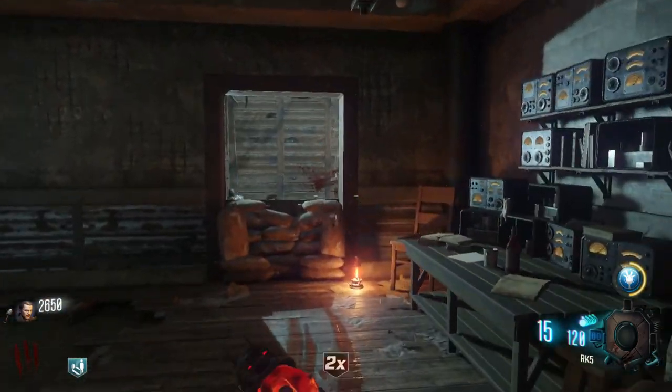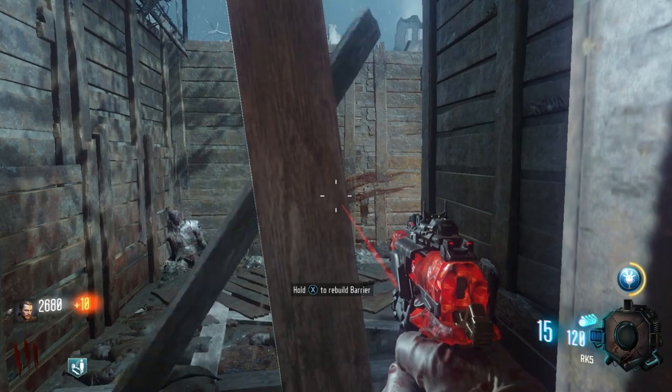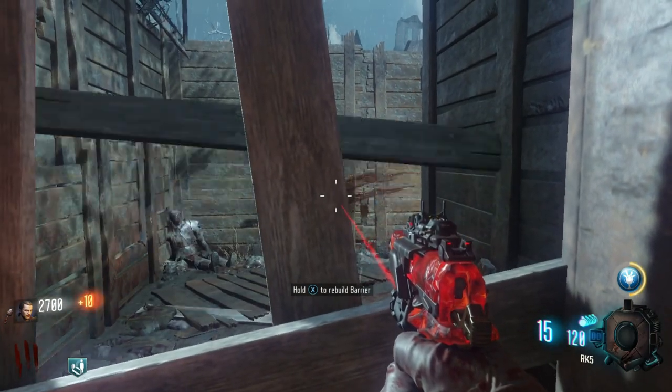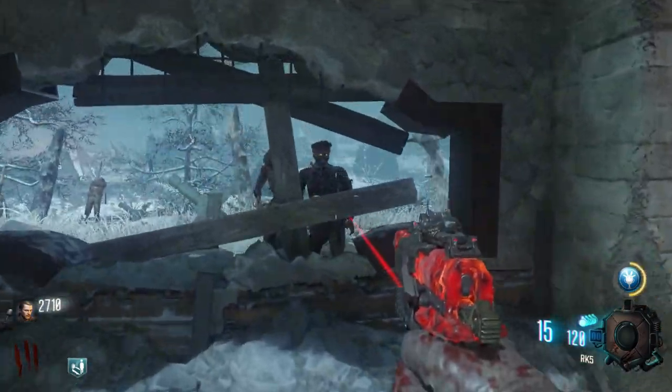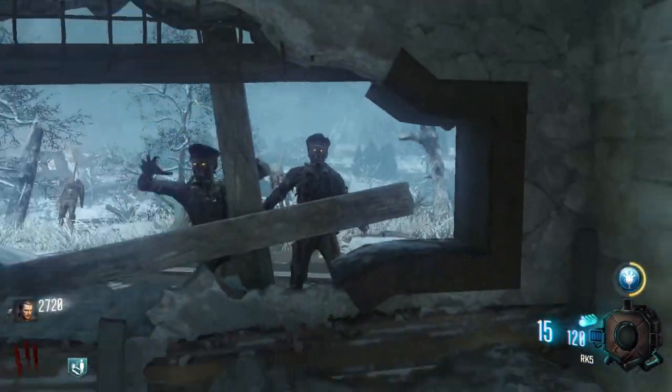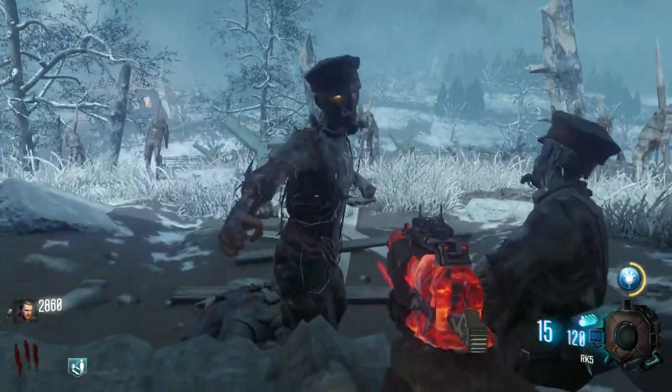We're just gonna continue to survive here. You'll notice that you receive a double points out of that chest over there once you unlock the first generator. Don't get that double points until round four, cause that's when you're gonna get the most points from zombies.